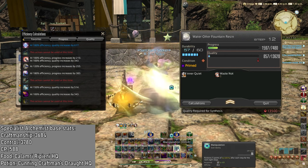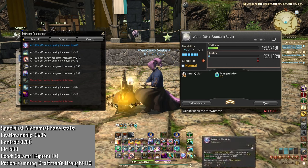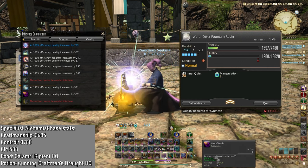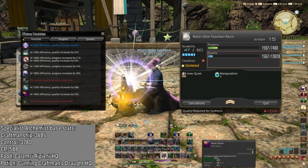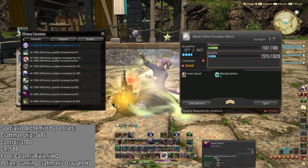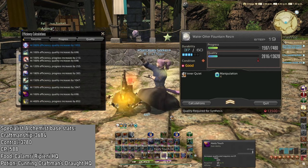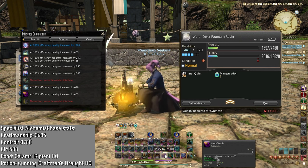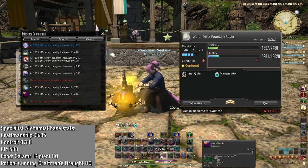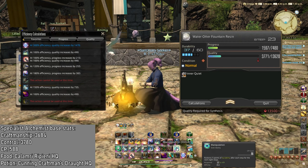We are just going to use Manipulation before finishing with Waste Not because we got the good condition. Then we just Hasty Touch again until the end. Use good to get some CP. Hasty touch. This is a lot of goods — I am enjoying this. Hasty touch again. Every other is a good. Oh, we are already at 10 inner quiet stacks. I didn't even notice. I was so in love with the goods.